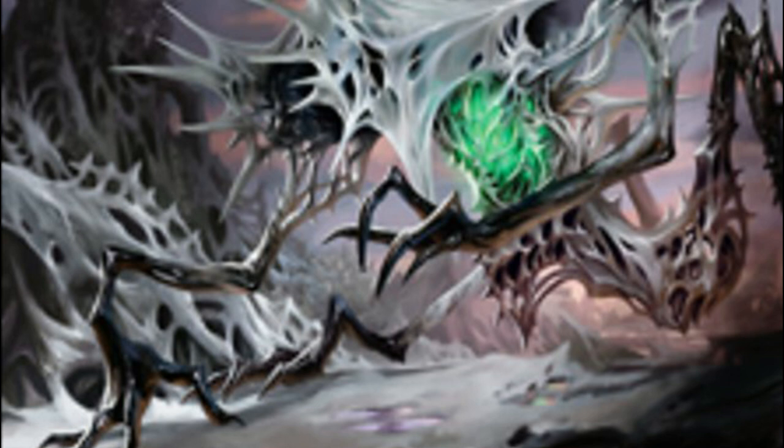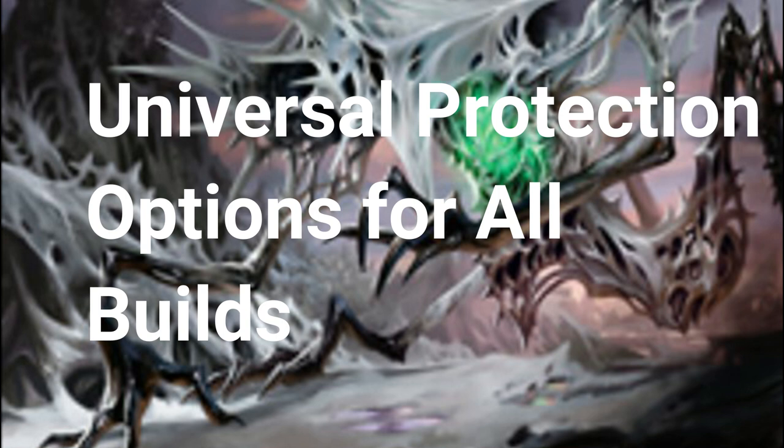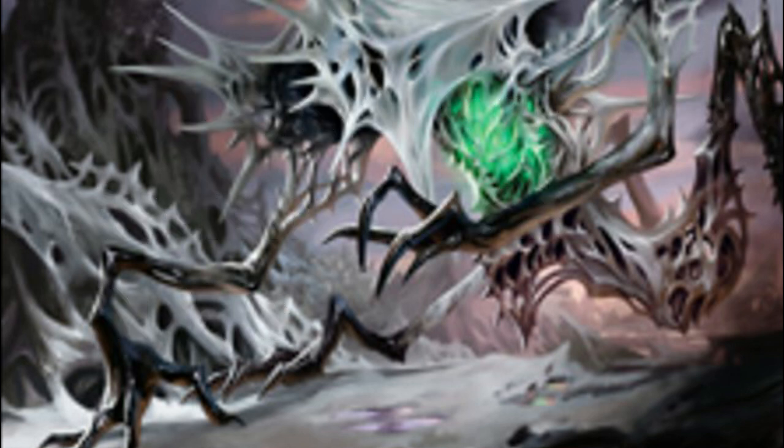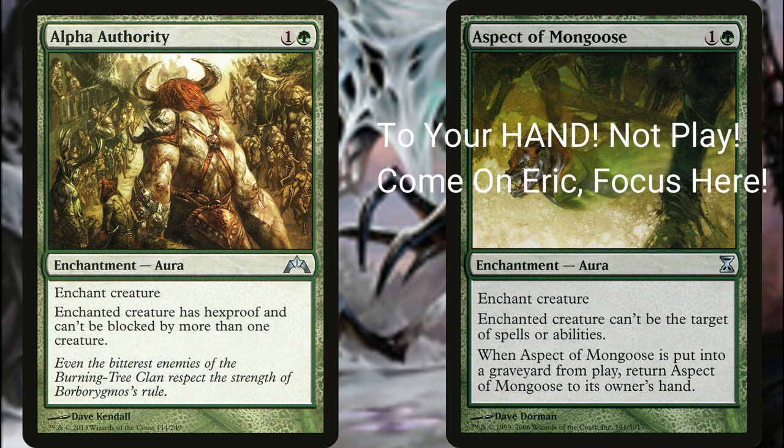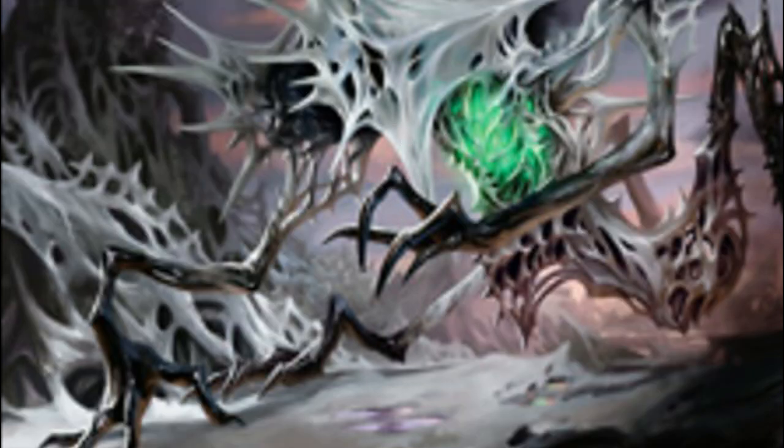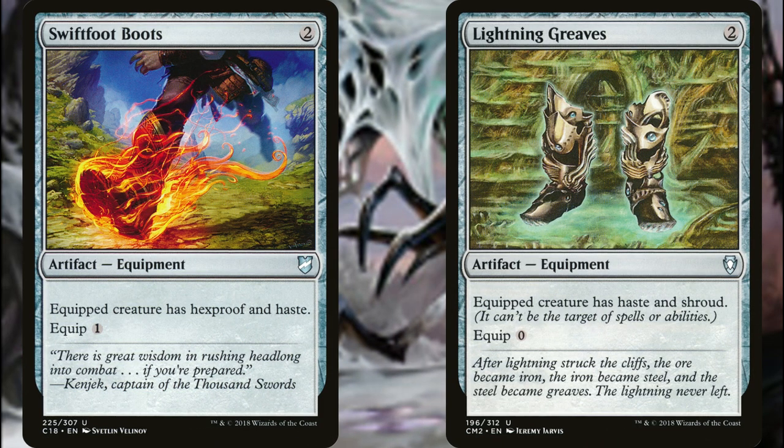One last thing: some auto-includes no matter what build you run — you'll want ways to protect Yarak. If you build this deck correctly, opponents are going to be gunning for him. Alpha Authority gives Yarak hexproof and makes him unable to be blocked by more than one creature. Aspect of Mongoose gives him shroud and just comes right back if it goes to the graveyard. You could also run Swiftfoot Boots, which gives hexproof and haste, and Lightning Greaves, which gives shroud for the very low equip cost of zero.